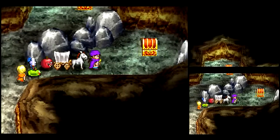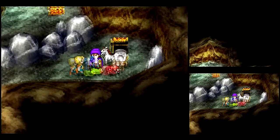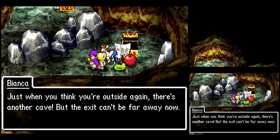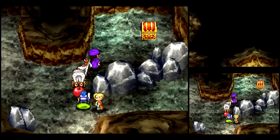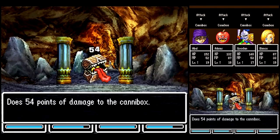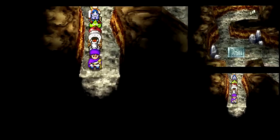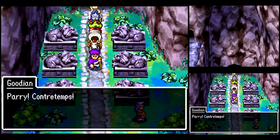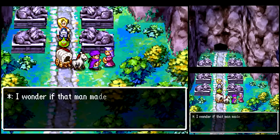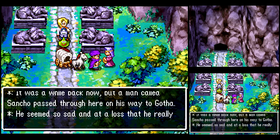Later on in the game, magic becomes more useful, which is kind of odd for a JRPG. Usually they make attack magic very useful early in the game and melee becomes more useful later on, but in this game it's the other way around. It's one of the reasons why I don't like Deborah — it could just be because she's not really good at much of anything. She's more melee than magical. Those stairs up there just loop back around. I don't really care much for Deborah.